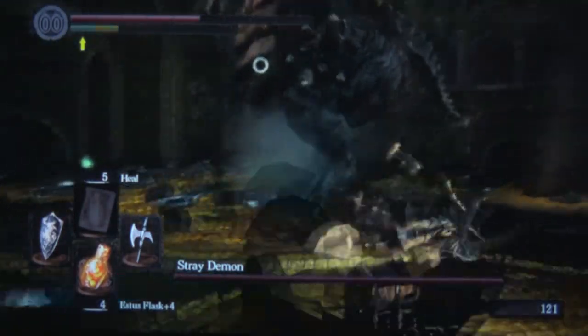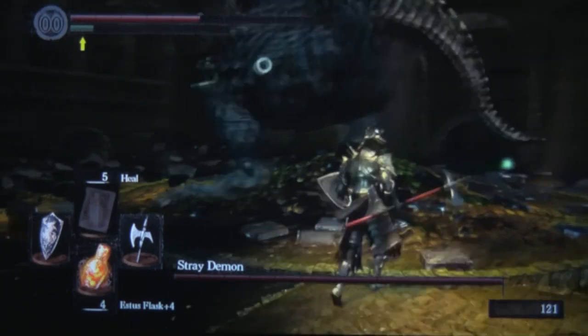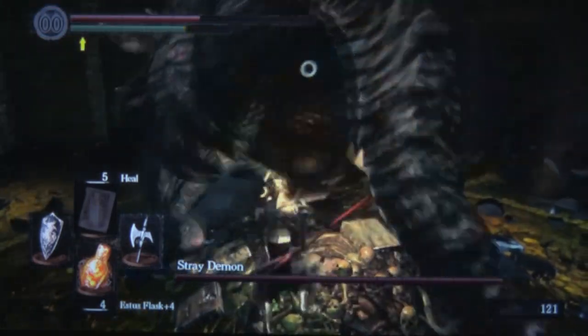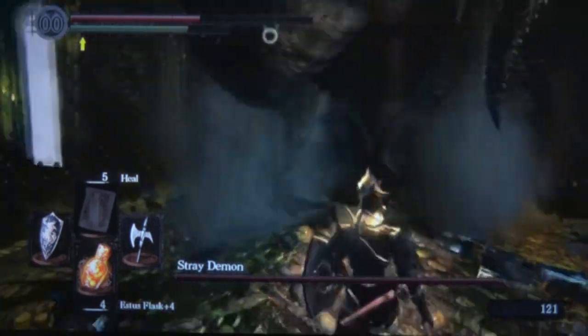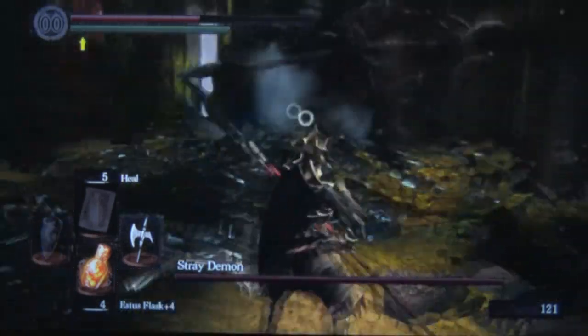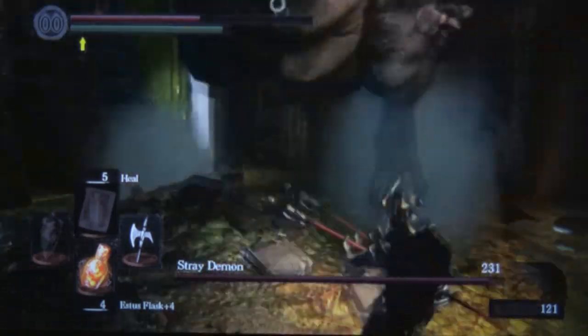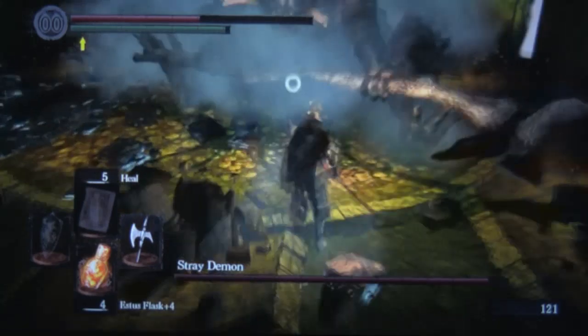As you can see, one of the attacks to watch out for — pretty much the only attack to watch out for really — is that ranged sort of force blast attack that he has. That's really the most dangerous attack in the Stray Demon's arsenal, and it's the only one that I really had trouble with handling. All of his other attacks are incredibly predictable and really just give you free chances to hit him.